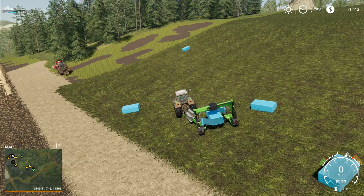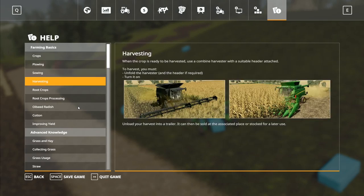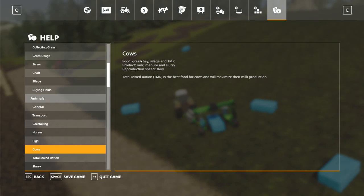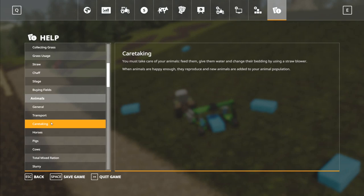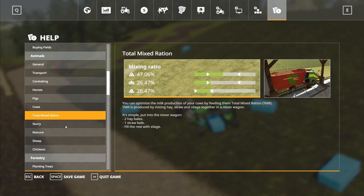In the base game you suffer a penalty to their comfort if you don't have any straw in the pen - you used to lose 5 percent if they didn't have any straw to sleep on. But in Seasons that is no longer the case - if you put straw in you get manure out, and if you don't put straw in you get slurry out. You don't actually get a comfort penalty on the cows themselves if you're not using straw. So with Seasons you do not need any arable whatsoever - you can run your cows at 100 percent without any straw.